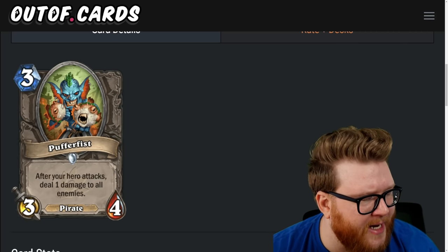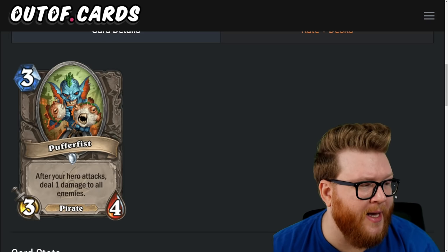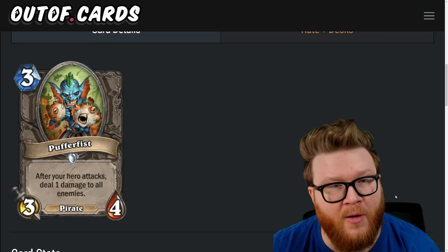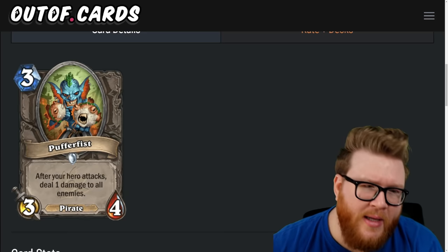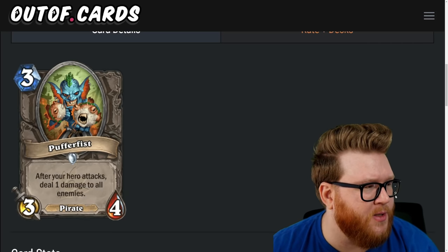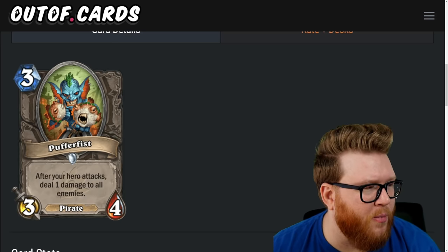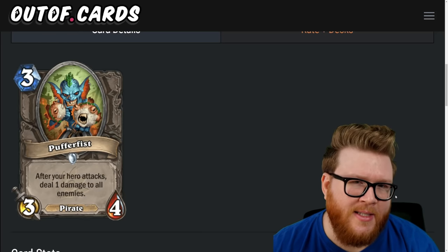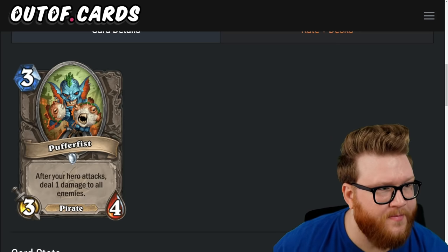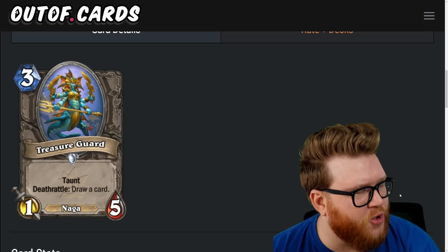Next is the Puffer Fist, a three-mana three-four pirate: after your hero attacks, deal one damage to all enemies. It goes face, not just enemy minions, which is always intriguing. But it's hard to attack multiple times in a turn, so usually this is just a one-damage AoE that won't really clear boards or deal much face damage. There are weapons and ways to increase that number, and it is a pirate — kind of worse than Cannoneer for Pirate Warrior specifically, but doing similar things. Puffer Fist is another three-star card.